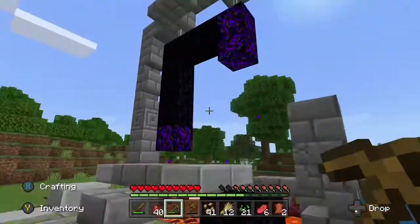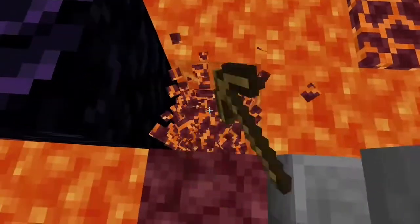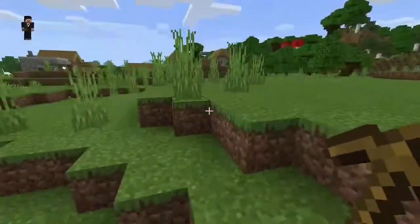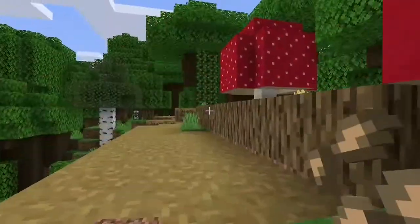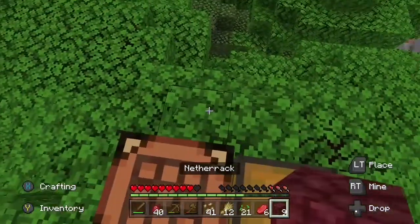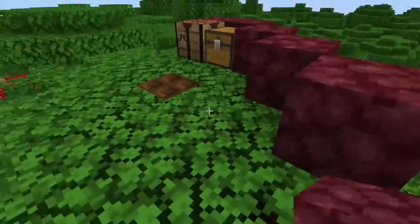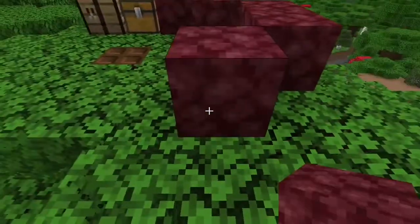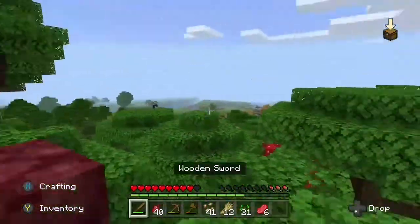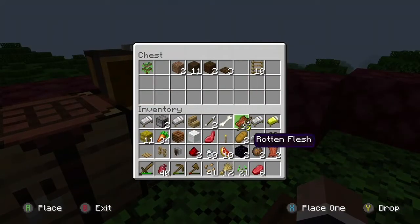I've also noticed there is some crying obsidian too — if we can get that that would be awesome. We might have to come back when we've got a better pickaxe. For now I think I'm going to use the netherrack to make some kind of facility where we live — only for a couple of episodes, we won't have this for the whole series. I need more netherrack.